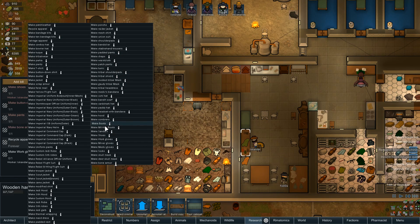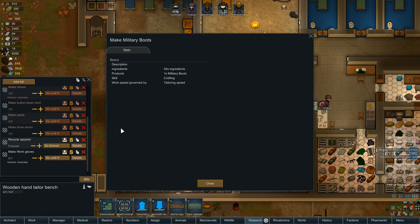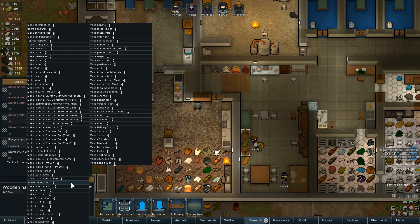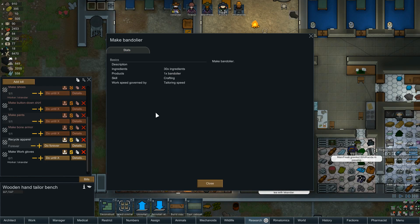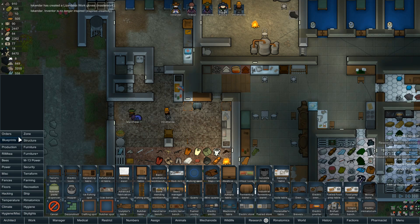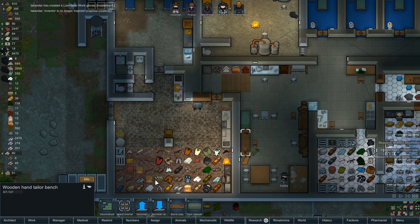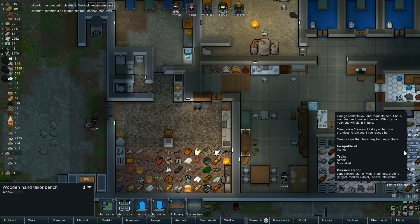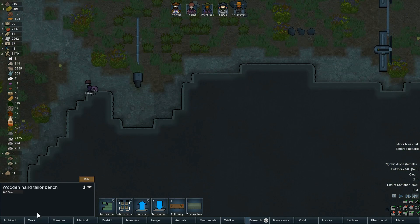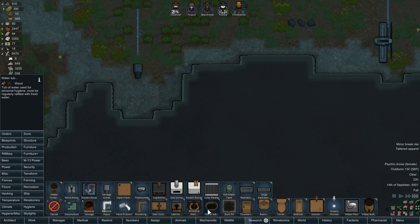Probably doesn't hurt to have some different military boots. Padded vests, shoulder pads — just what we always wanted. We made some gloves! Machining and septic tanks are both done — that's impressive. So hygiene — septic tank should be here somewhere. There it is.